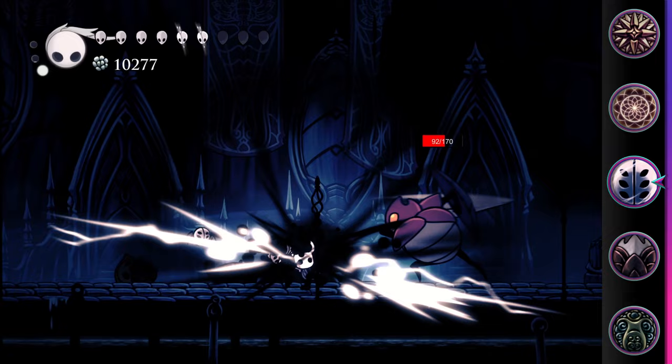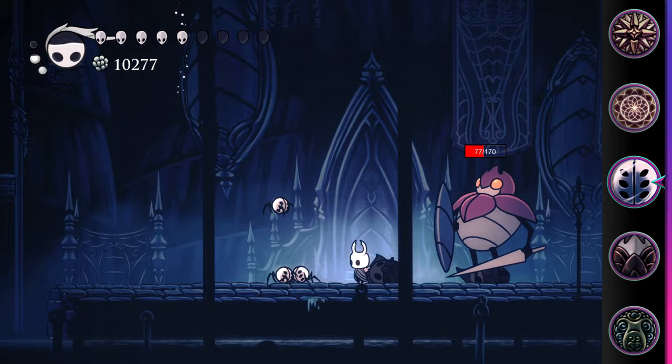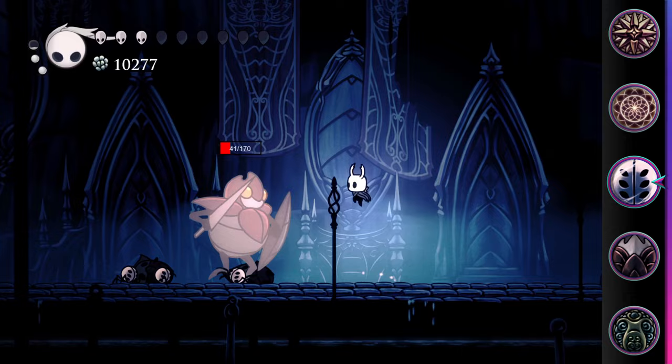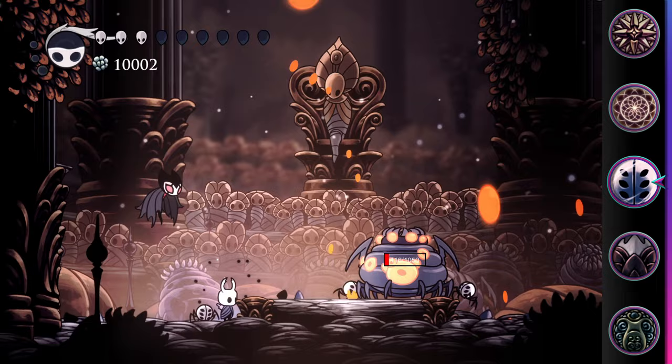Admittedly this is a small sample size, so take this info with a grain of salt, but based off these results it doesn't seem like it's really worth going out of your way to use Sprintmaster with them. This charm definitely does a lot better against less mobile targets, but even then they should only be seen as supplemental damage and never the focus of the build. If you're struggling to get hits on a boss, then this charm will guarantee you get at least some damage off while you focus on healing and dodging.